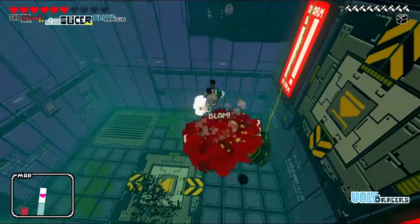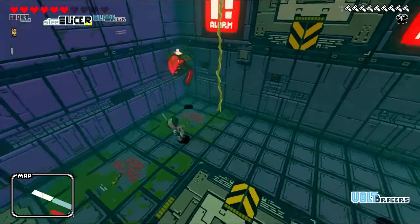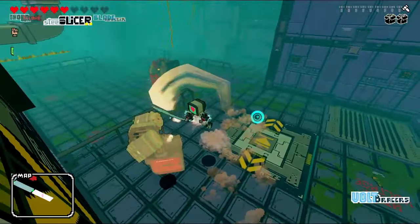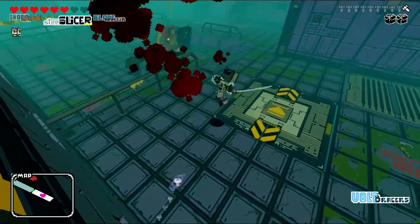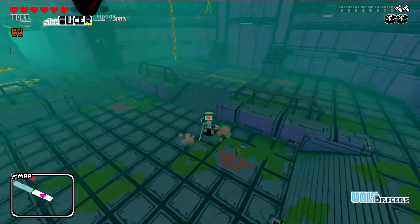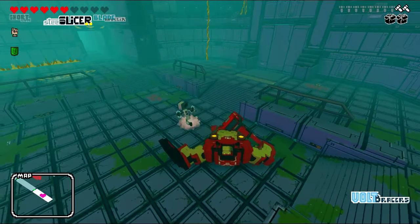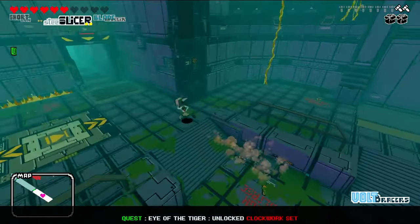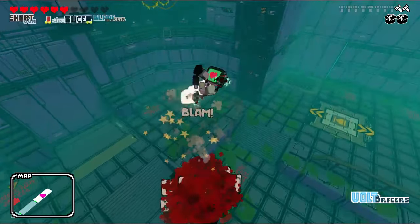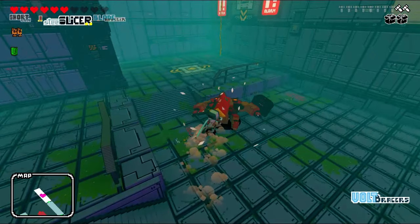I've been on stage one this whole run basically - I did the tutorial first. I am killing literally every person I come across to try and build up a bit of a reserve and also to get unlocks, since I have none of the unlocks yet. Damn, that's another unlock I never had before - how am I finding all these new unlocks?